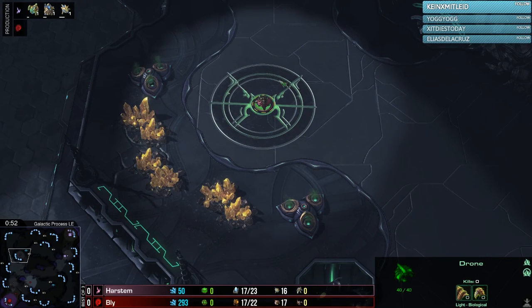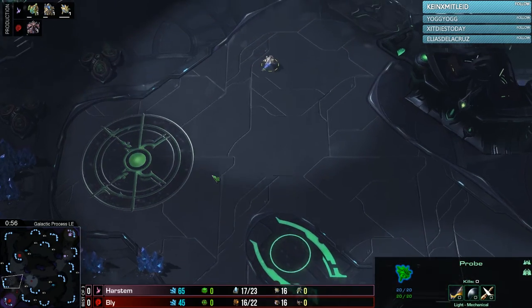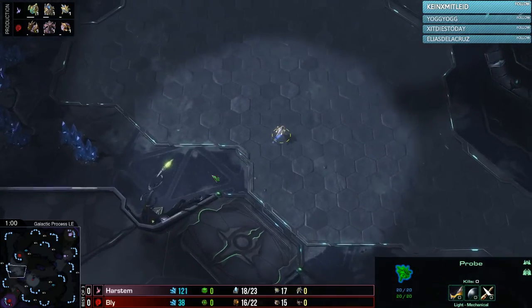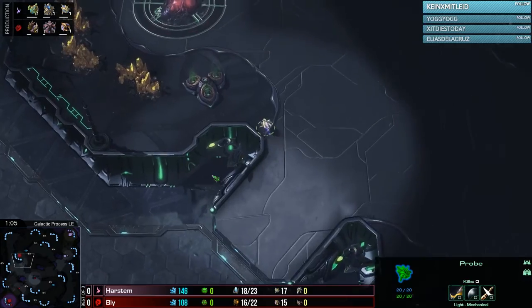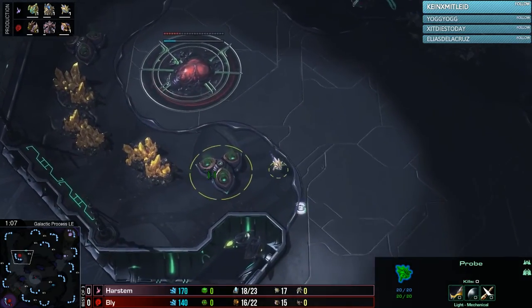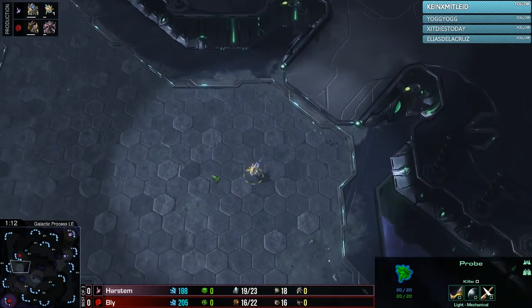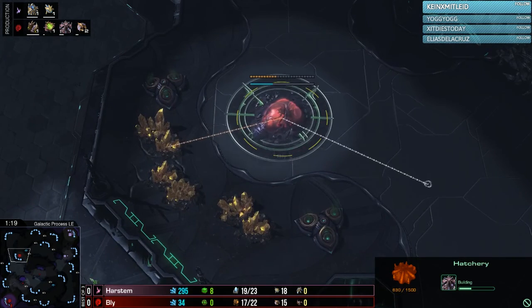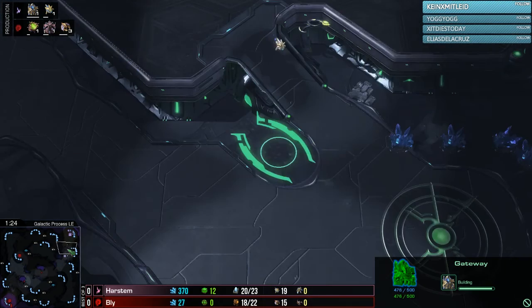Bly already off to the classic sort of Bly-esque start — it's not a proxy hatchery, but it is something that's a little bit out there. Harstom actually, the first thing he's going to check is that his opponent is going for a base on the gold. Harstom sees this very early on, which is actually nice. He can respond to this — he's actually got a gateway at the front, so if he wanted to chronoboost that... but you know he's got a gateway very far forward, so if he does want to try and do something he will.